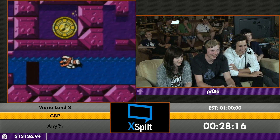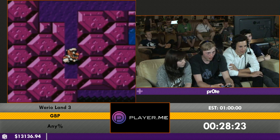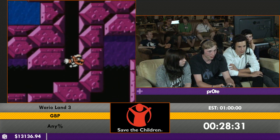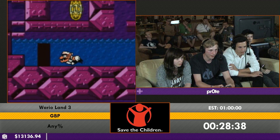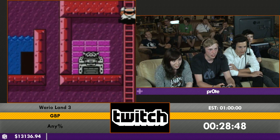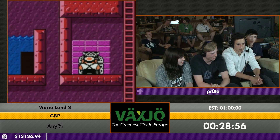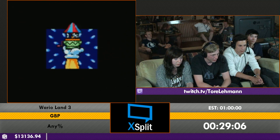This level is just a maze of blocks — that's all there is. At the end we're going to attempt a complete boss skip with a wall jump. That skips a boss fight, saving about 22 or 23 seconds. Normally you'd have to jump down and fight a squid-type boss, but skipping it is much faster.